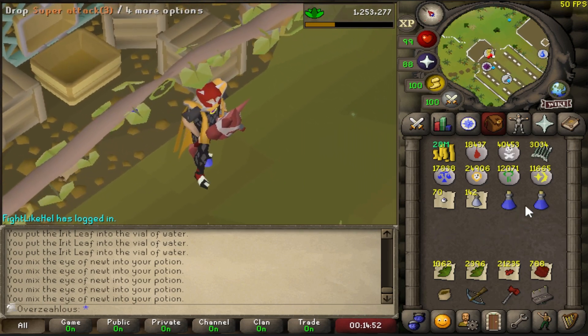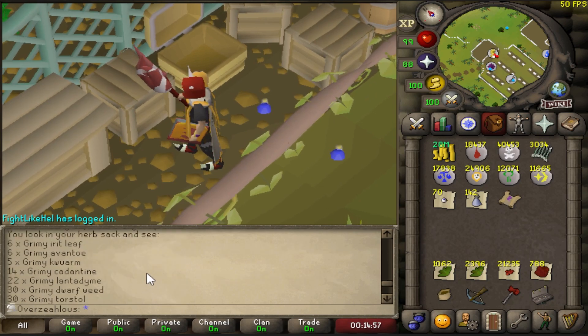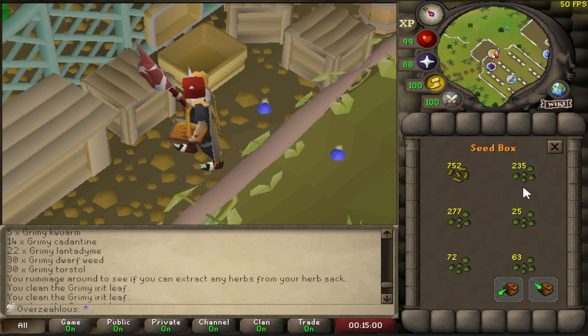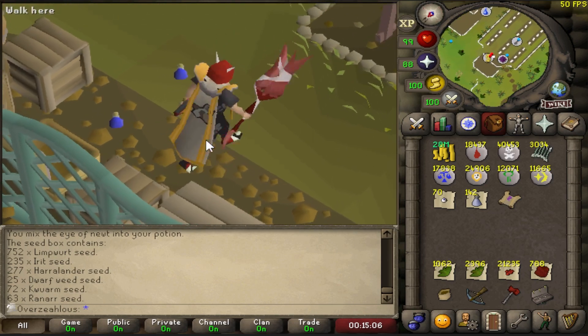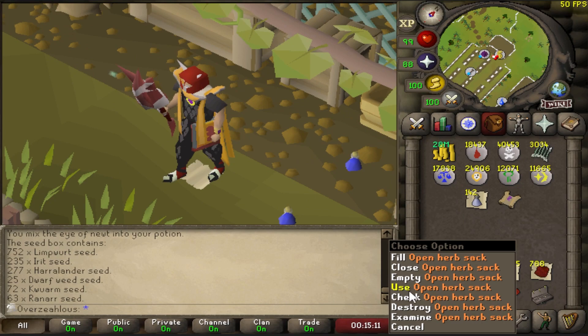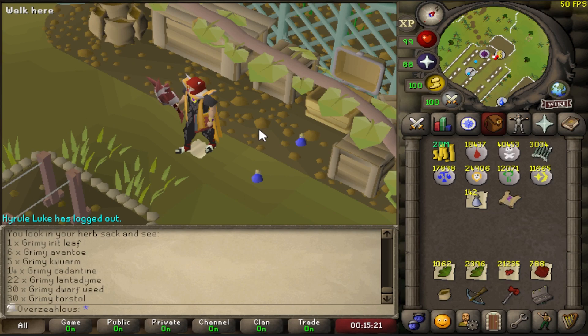Herbs are actually really easy to get — I am never gonna run out of them. I have 235 herb seeds; it's never gonna run out. I'll be doing the rest of these a bit later. I'm gonna finish off 99 Defense first, then clear up all of these. I want to get these Dwarf Weeds done, but getting the Wine of Zamoraks from the Undead Druids is just such a chore. I just can't be bothered.